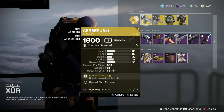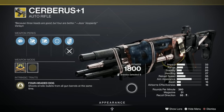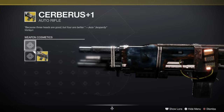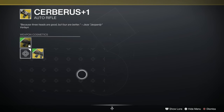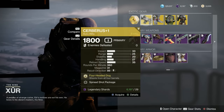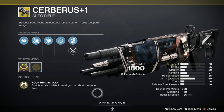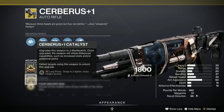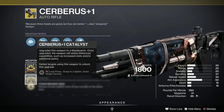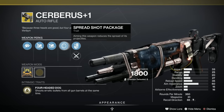Weapons-wise, first of all we've got the Cerberus +1. It's okay, not totally brilliant. It does have a catalyst which doesn't really do too much to it. I do quite like that ornament — it shoots erratic bullets from all four barrels at the same time, and with the catalyst you can swap to a tighter, closer-range spread. It's not bad at all, actually.